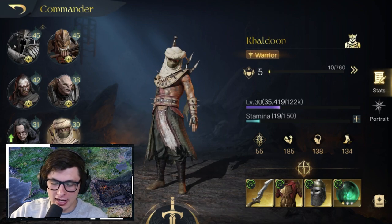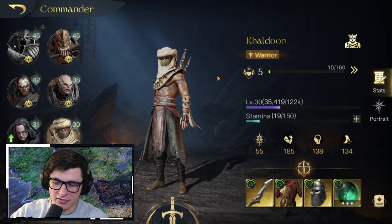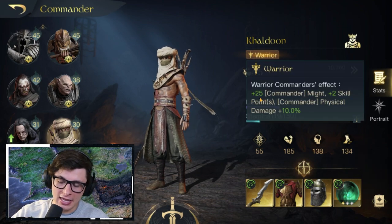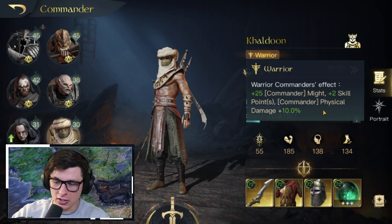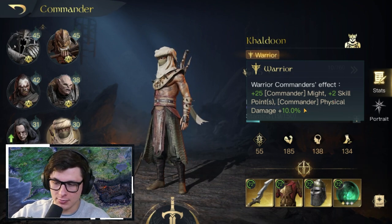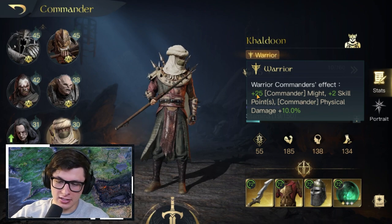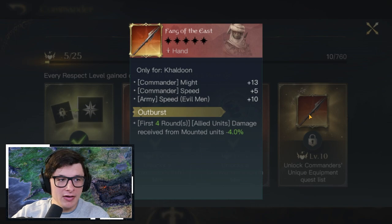Let's give a base overview of Khaldun's kit. Khaldun has the Warrior perk which unlocks at level 20, giving him an extra 25 Might, two skill points, and he does an extra 10 physical damage. That's pretty nice for him, especially since he is going to be focusing on Might, so that extra Might is a bonus.